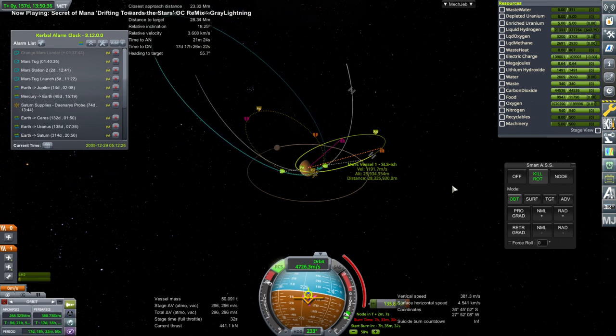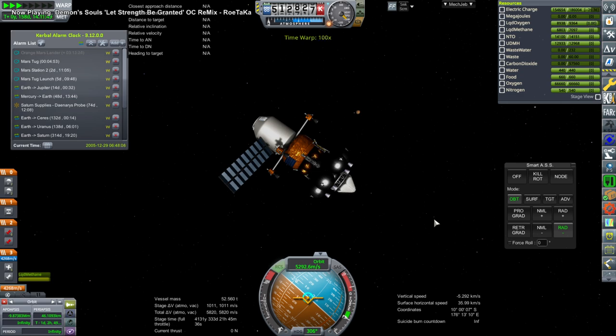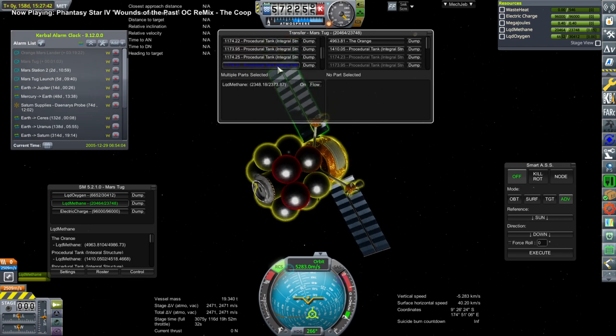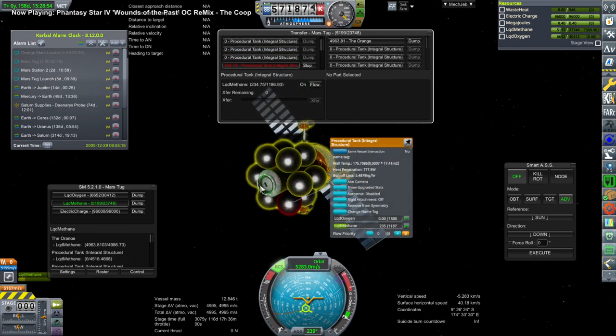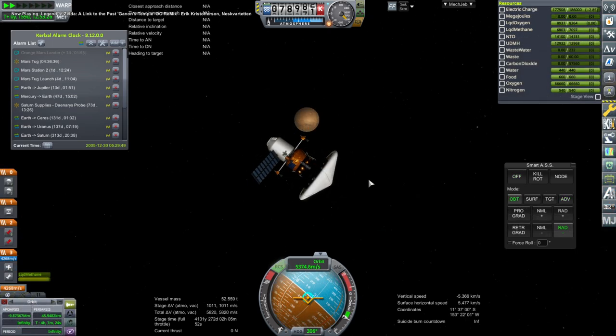There we have capture — few things are as satisfying as capturing around another planet. This is the lander; we sent it separately, and it's supposed to aero-capture — you can see an inflatable heat shield at the bottom. The lander actually features an orange; I guess I was a little bit obsessed with the oranges at this time. That was not necessarily the best arrangement. This is a tug vessel, but unfortunately it had boil-off, so that's going to be a pain — it can still capture, but it boiled off quite a lot of fuel, so it can't really do its tugging very well.